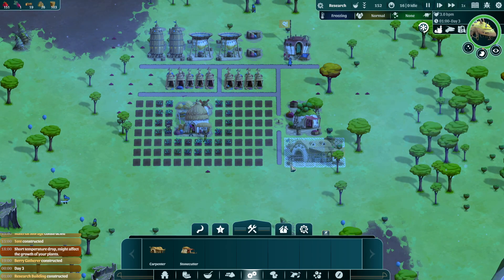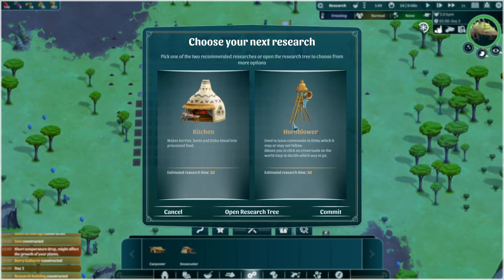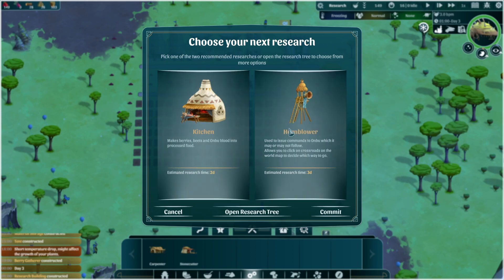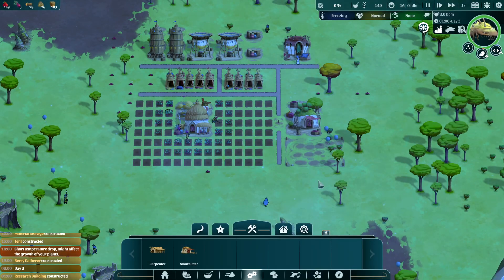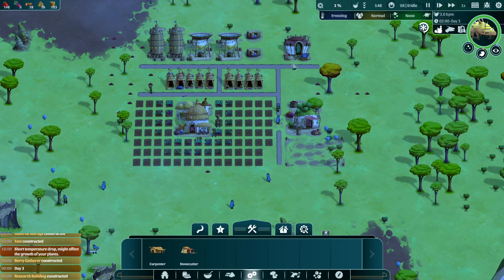I don't know why they haven't built the horn blower yet but that's okay. I'm gonna need a carpenter very shortly because the horn blower requires that. Maybe we'll put the carpenter right here. There we go - horn blower and kitchen makes berries. We'll get better food eventually. The Ombu blood you can also cook up, which we're not going to do just yet. But the horn blower will help me direct the actual Ombu. I gotta save food first - let's commit to that.